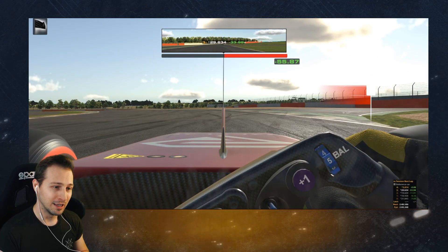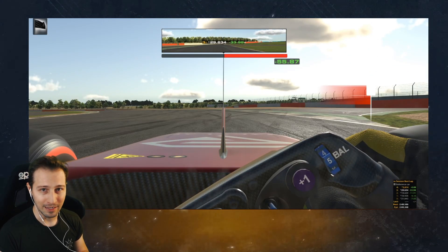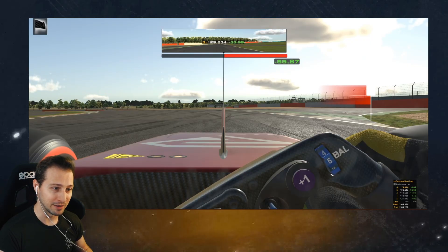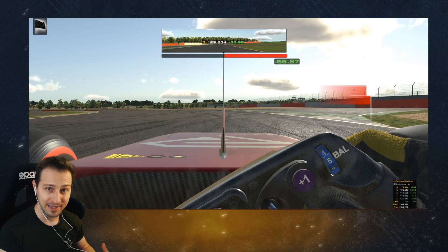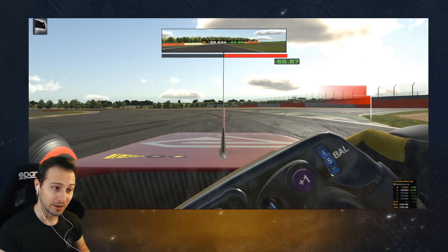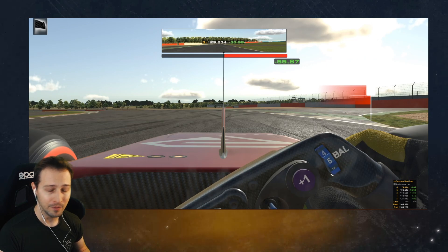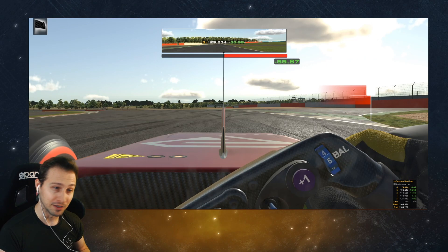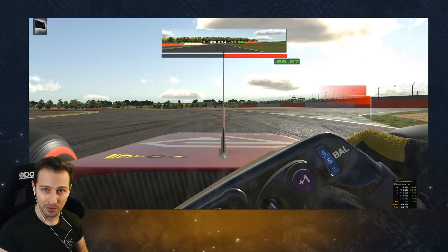We could also see here that there was a moment when I could have decided to go on the inside line and defend it, to prevent him from getting back at me. But since he was still right at my rear wheel, I just couldn't do it. Without the overlay, I might have decided to do it because I would have thought he wasn't there anymore. But now we get a good visual representation of his car, so we can be more confident about our actions.